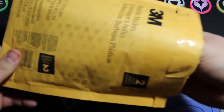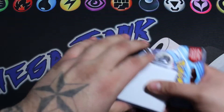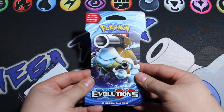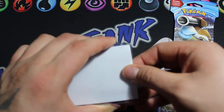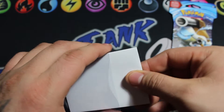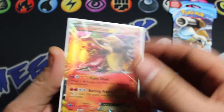I already opened it just to make sure everything was okay, so I'm excited to get through what he sent. Here we have a Mega Blastoise Evolutions pack — want to open that — and these are some cards that I needed. It was a part sell, part trade for a Charizard card.